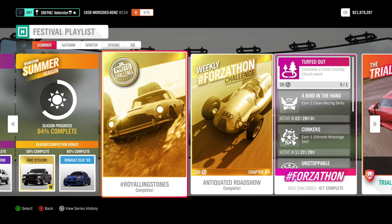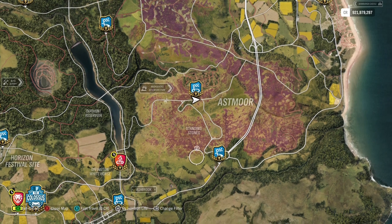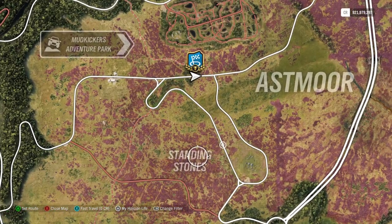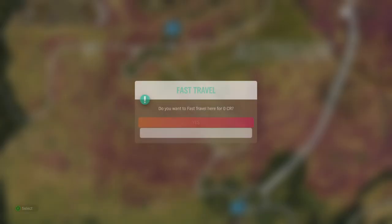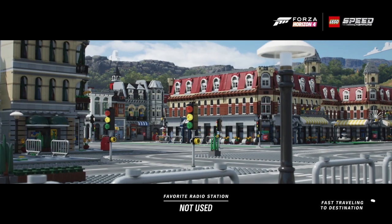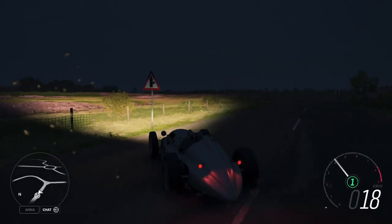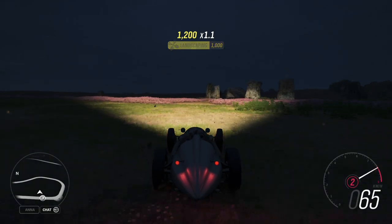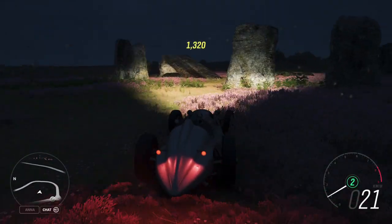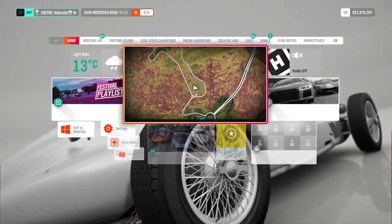First of all, we have a photo challenge. What do we need to do? We need to stand at the standing stones with the Aston Martin. Where is that? You see here at Exmoor, you have standing stones and as you can see here on the map, there are stones on it. I'll drive quickly there. Here are the stones. Just get into an Aston Martin and you will be fine for the photo challenge. That's easy.